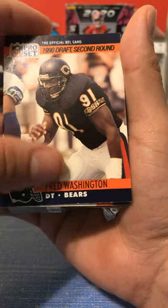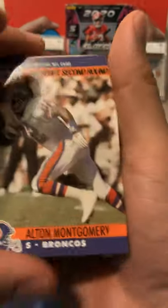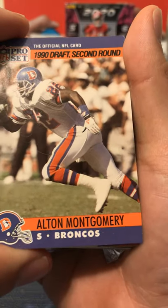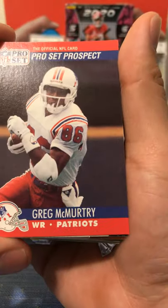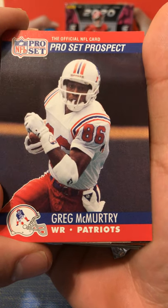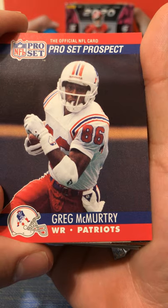Fred Washington, Bears, DT, second rounder. We got another draft card - Alton Montgomery, safety, Broncos, second rounder. I guess these are all like 90s cards and maybe some 2000s - I feel like there's a lot of older cards. This is Greg McIntyre, Pro Set prospect, receiver, Patriots.